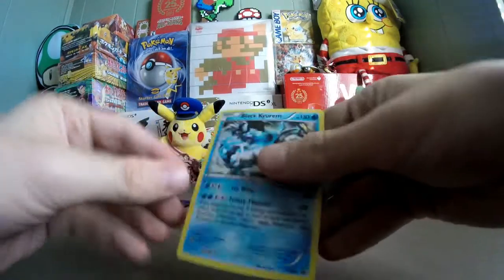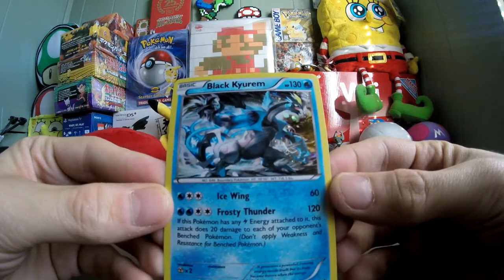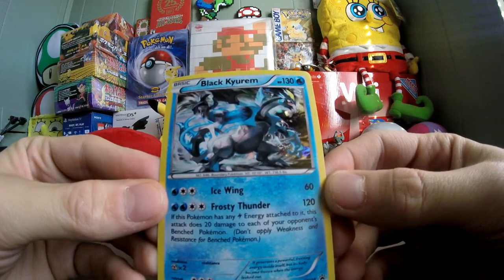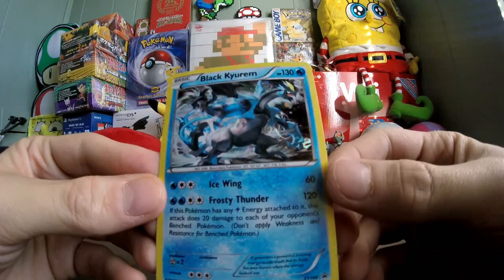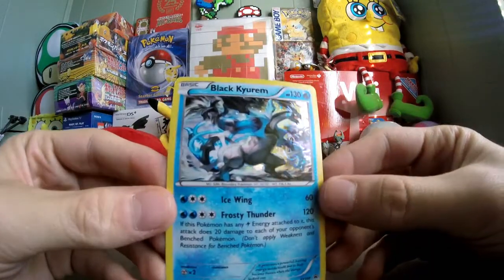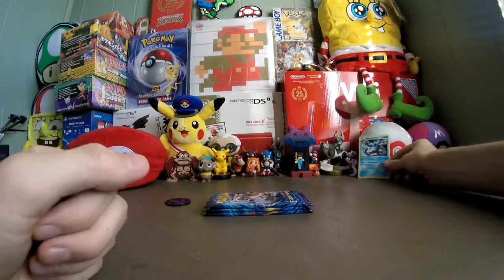The foil card this time is Black Kyurem with 130 HP. Ice Wing for 60 damage, and Frosty Thunder for 120. If this Pokemon has any electric energy attached to it, this attack does 20 damage to each of your opponent's benched Pokemon. Don't apply weakness and resistance for benched Pokemon. This is a much better foil promo card compared to Breaksin — a much more powerful card.